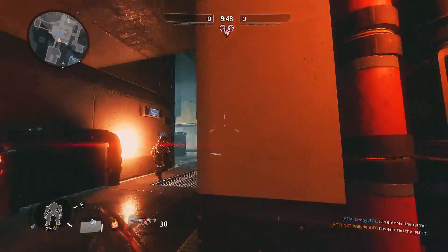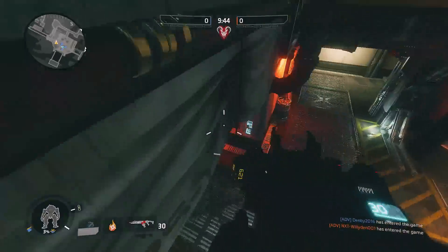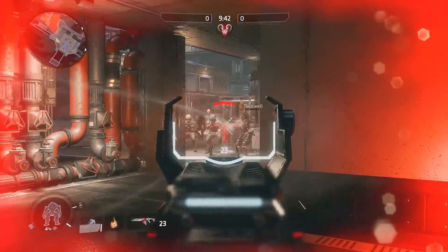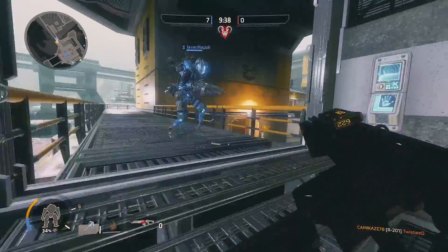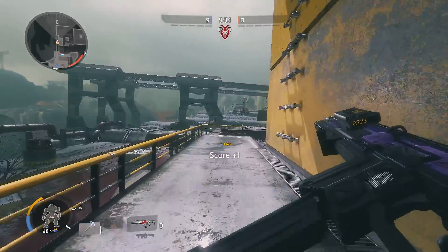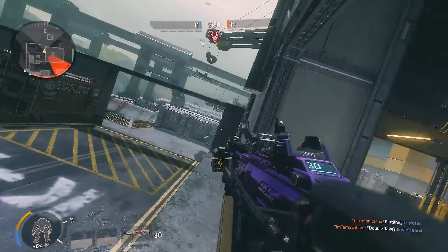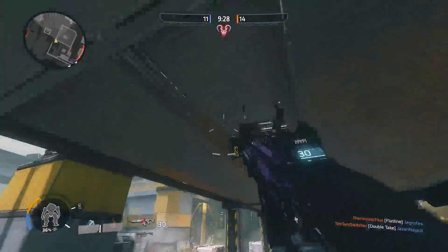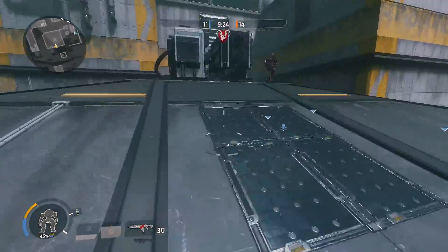The R201 Carbine is about as standard issue as it gets when it comes to the assault rifles available in Titanfall 2. If you're looking for a weapon that is well-rounded and capable of holding its own in just about any situation that you're going to be presented with in an average game, then this is going to be the weapon for you. Sporting an admirable rate of fire, which is also the fastest of the assault rifle lineup, a controllable recoil pattern and a hipfire accuracy that is quite serviceable when caught in a pickle in close quarters combat.